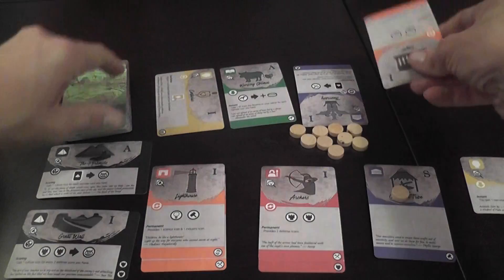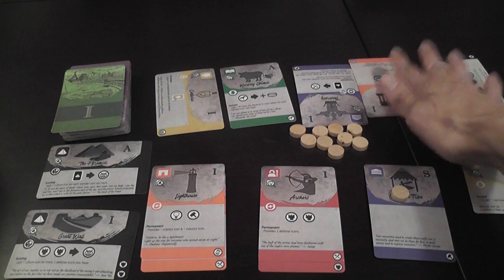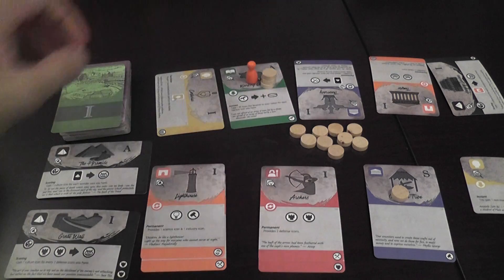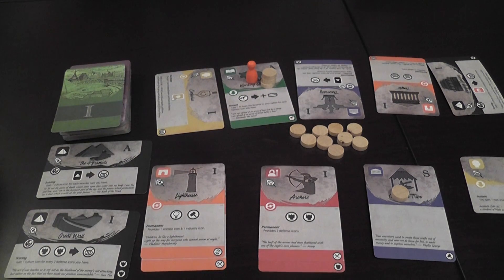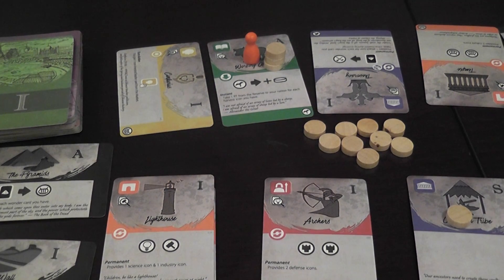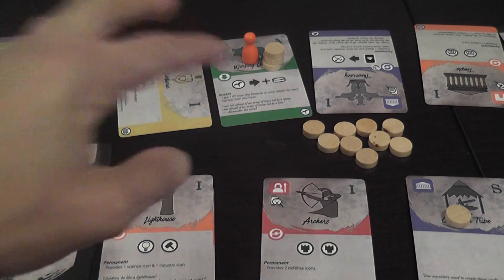At the beginning of a turn, the market will have five available cards. When it is your turn, you can perform one of the following actions. You may invest — that is, you start developing one of the cards. You place your pawn on a card you want to invest on, and you place any number of resources on that card. That's all that happens for that action for the time being.